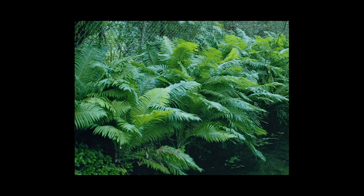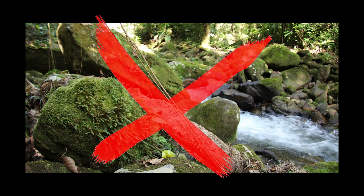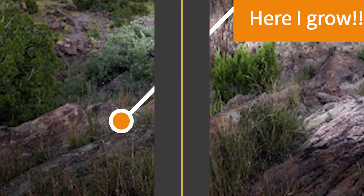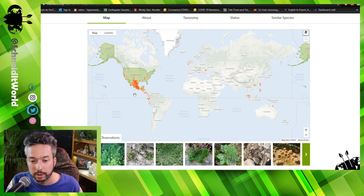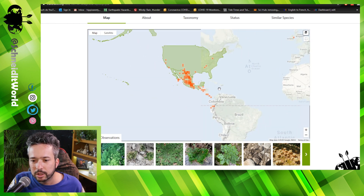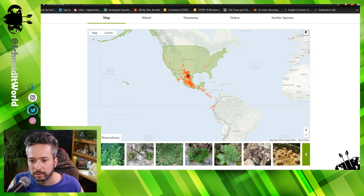Usually you expect ferns to grow in wet and moist places such as forests or riverbanks, but not our resurrection plant — it grows in the desert. It's native from the Chihuahuan Desert, between the US states and Mexico. Now it's kind of spread across all of South America, especially in the central mountains of Mexico.